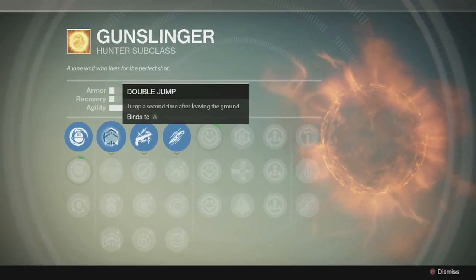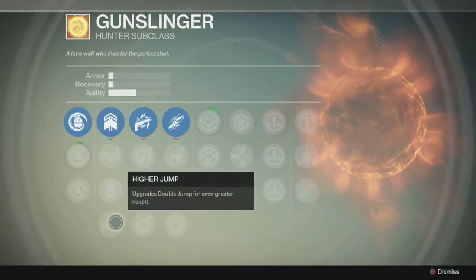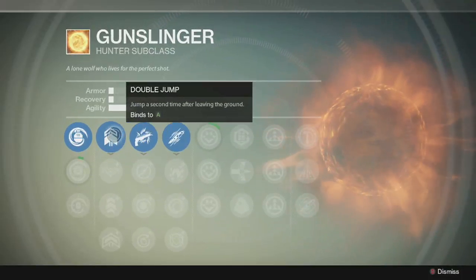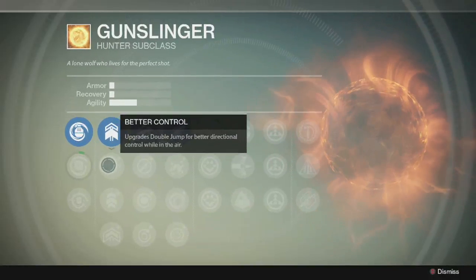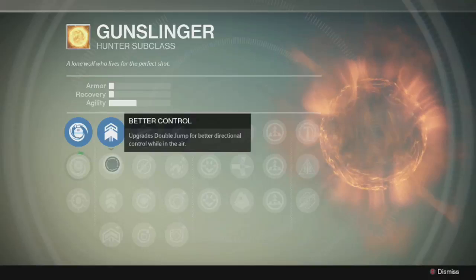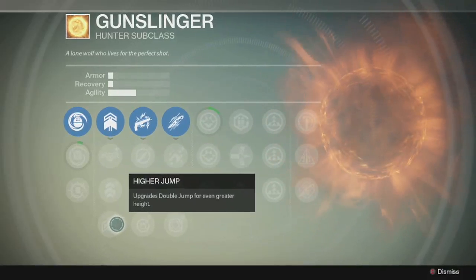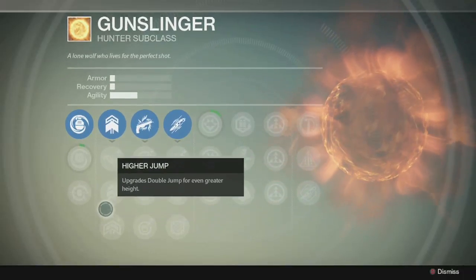The next category is your jumps. You're not going to get each one of these — it's pretty obvious with the grenades that you only get to choose one, but with jumps it may not be so obvious. When you see this arrow here, you're gonna get that 100%, and then you choose the upgrades. First thing you get is your double jump. Once you unlock the three under it, you can go for better control, a triple jump, or a higher jump. The only one I got to use in the beta was better control — I didn't really notice a difference honestly. Triple jump and higher jump are pretty self-explanatory.